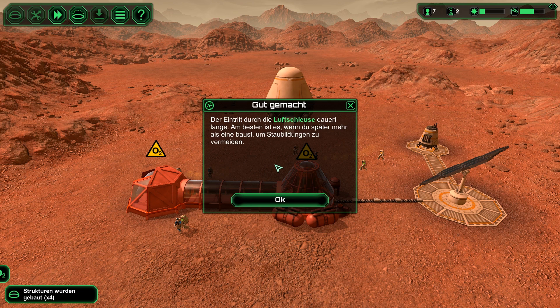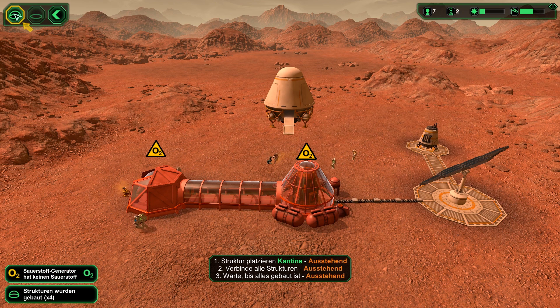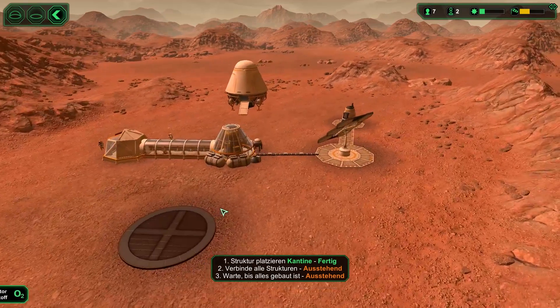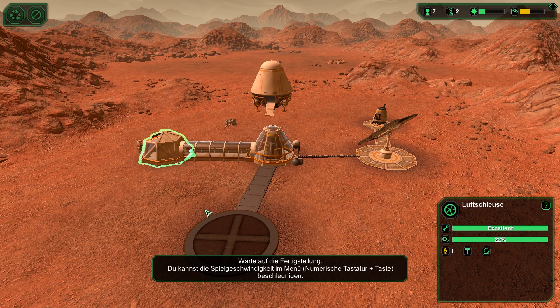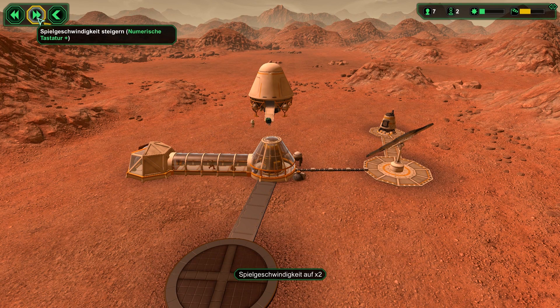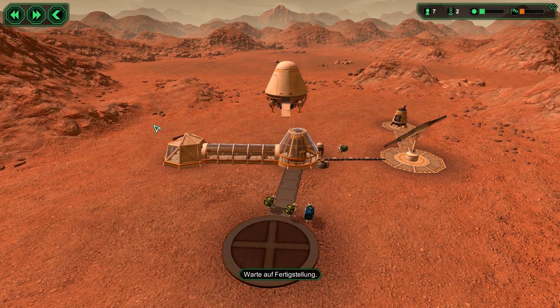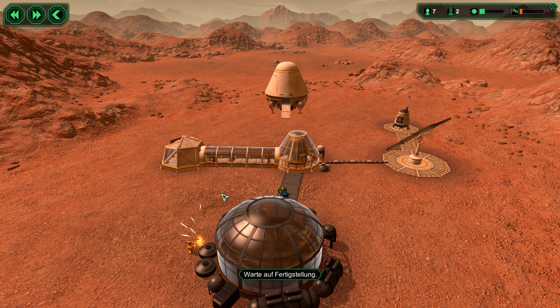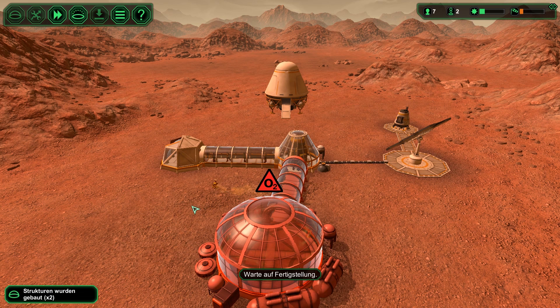Der Eintritt durch die Luftschleuse dauert lange. Am besten ist es, wenn du später mehr als eine baust, um Staubildungen zu vermeiden. Dein Kolonieschiff enthält einige Essensvorräte; Wasser erhältst du aus dem Wasserextraktor. Du kannst jetzt eine Kantine bauen, damit deine Kolonisten essen und trinken können. Kantine wurde gebaut.